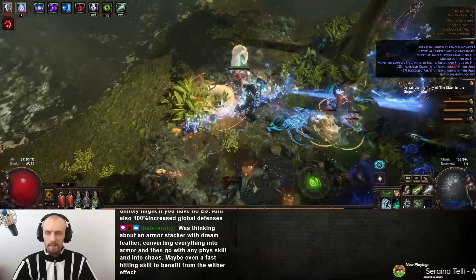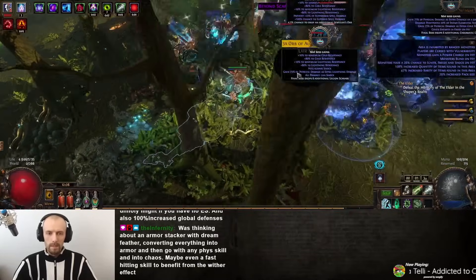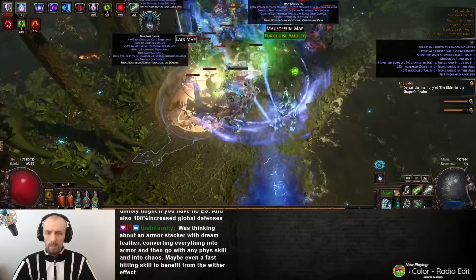The Animate Guardian itself is carrying around 5 divines of items. It could be a lot lower if you are willing to compromise a bit. The player's items are also not expensive really, although it depends on the market.